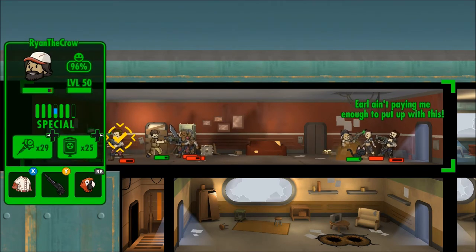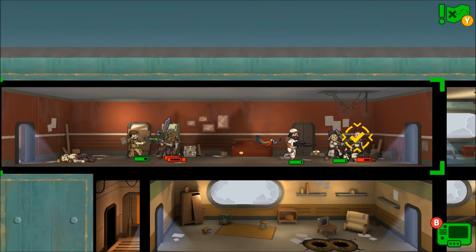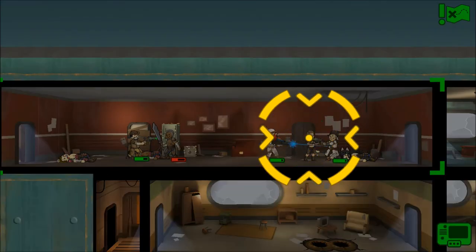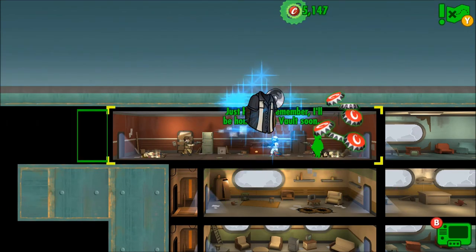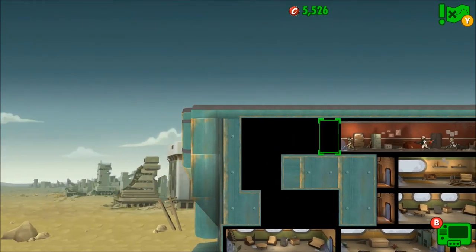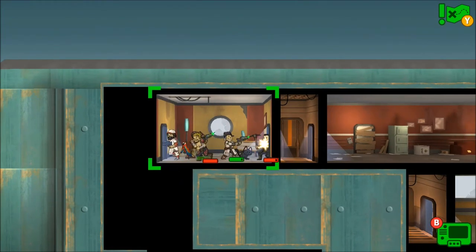Let's take these guys out — dropping them very very quickly, one's down already. Two's down — Ryan and John getting kills, Yodan doing some serious damage as well. We are destroying these guys. Let's use VATS — let's take her out. Whoa, what the hell? I was hitting there and it wasn't working — that's weird. We've got a terrible pistol we're definitely throwing away. Not letting me loot the bodies — there we go, we've got some caps, and there's a random elevator here.